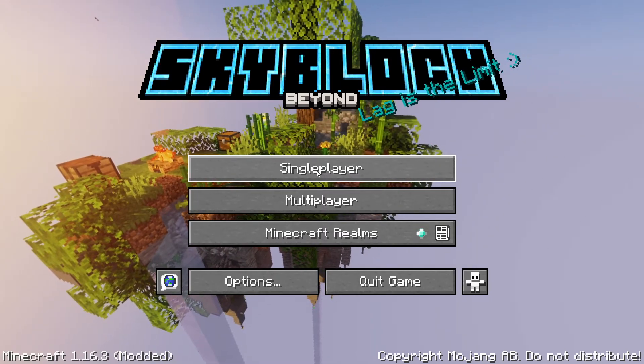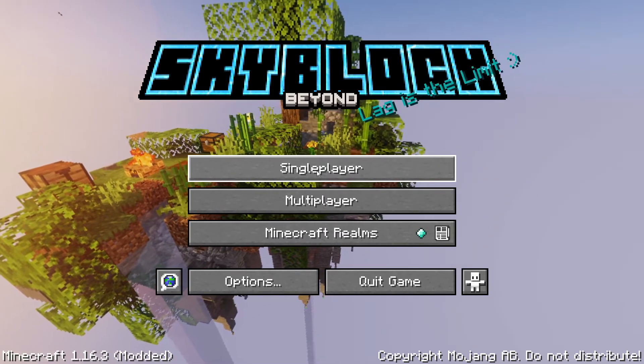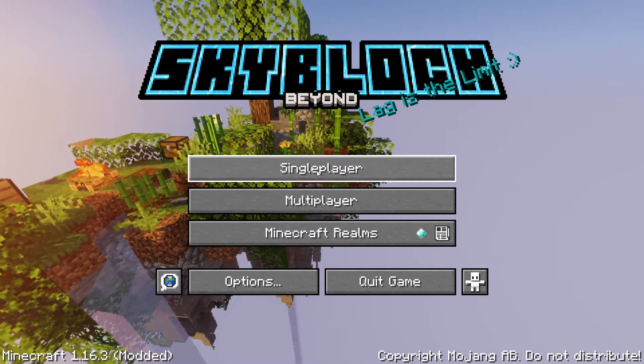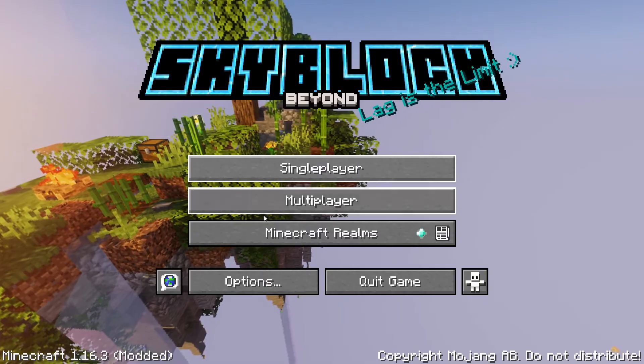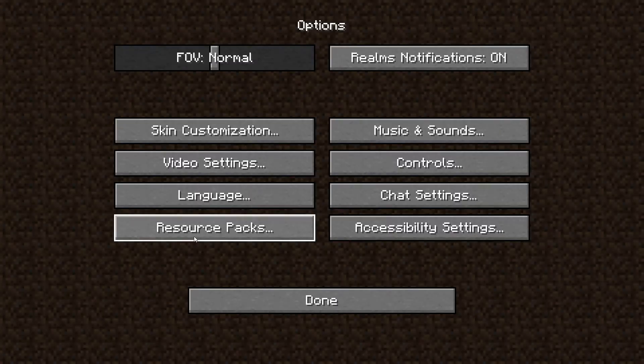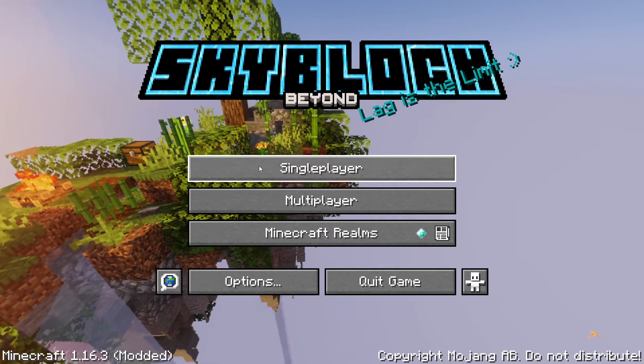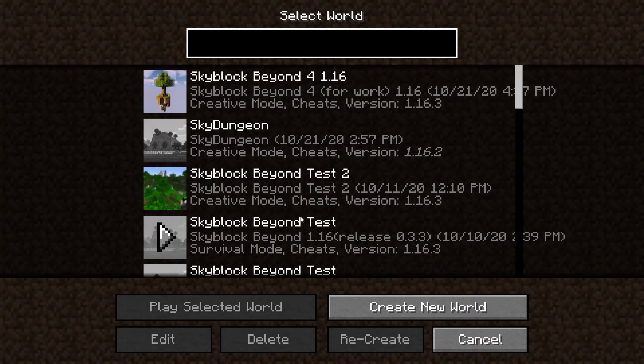Hello and welcome to this quick video in which I'm going to show you how you start in my SkyBlockBeyond datapack. First off, you need the resources inside the SkyBlockBeyond textures. Just include the file, hit done, and then we need the world.